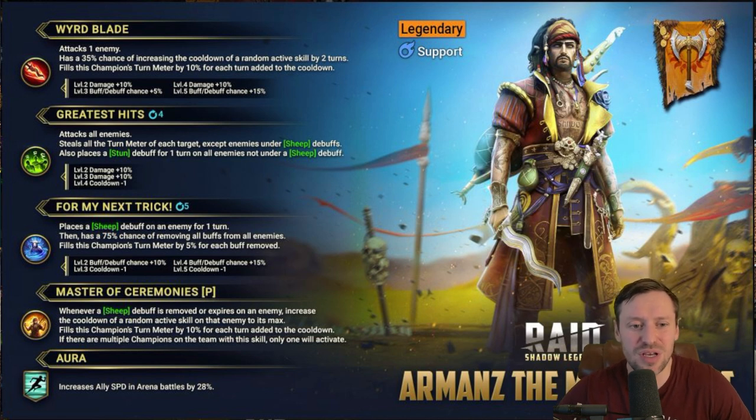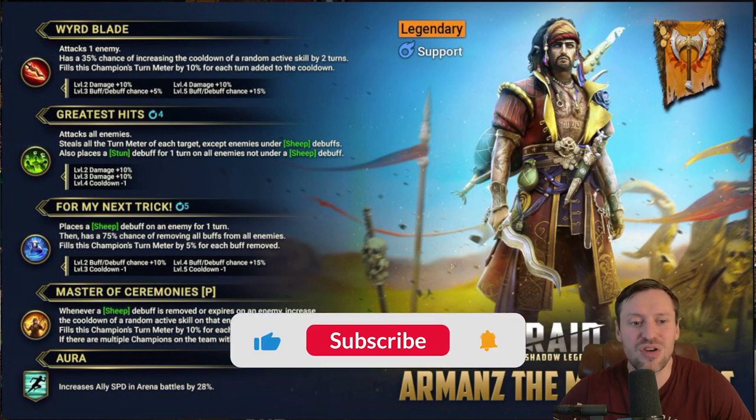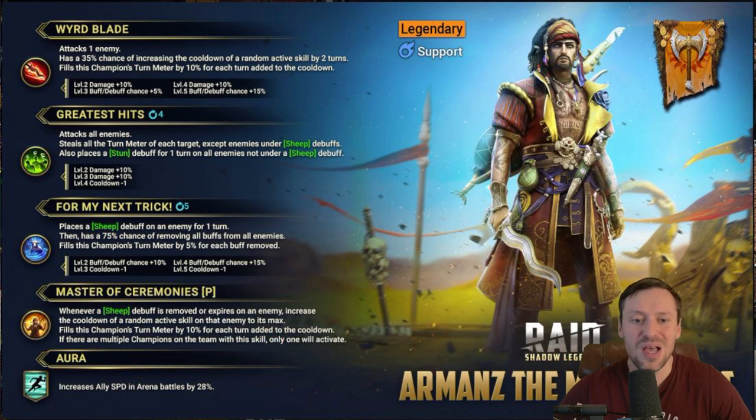His passive: whenever a sheep debuff is removed or expired on an enemy, it increases the cooldown of a random active skill on that champion to its max. That is insane — that is almost like a mini warlord built into his kit. Being able to put skills on cooldown is really really nice.